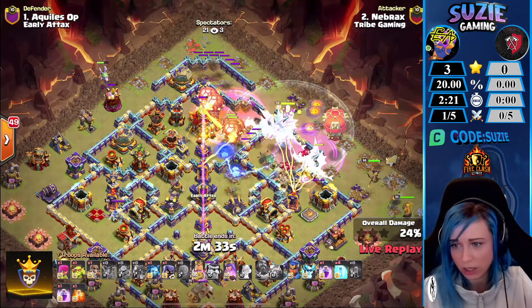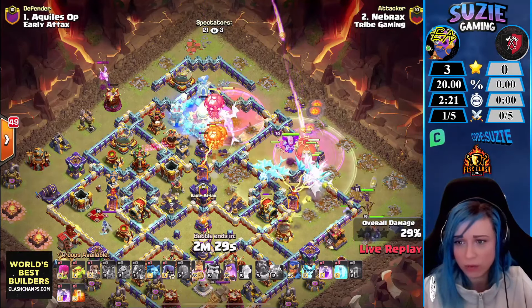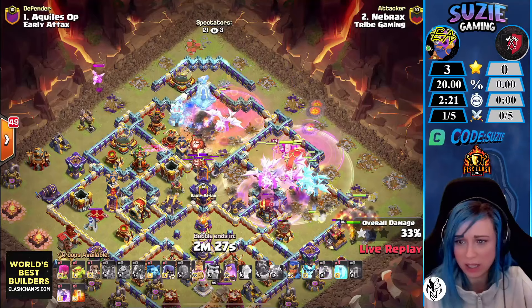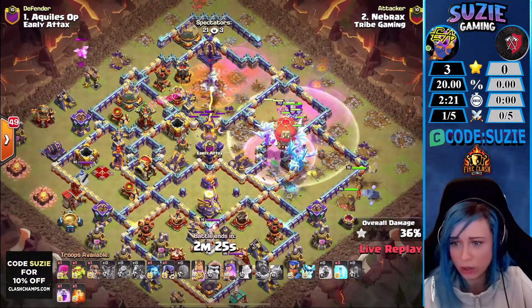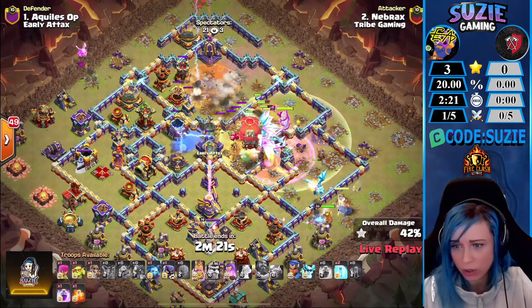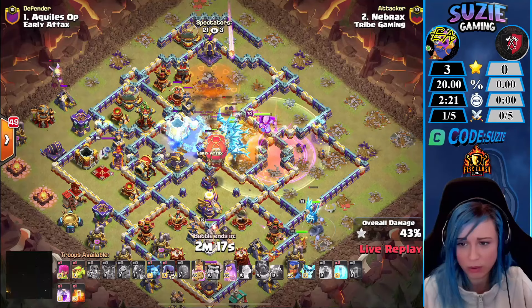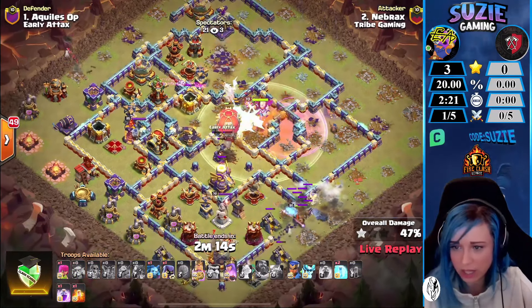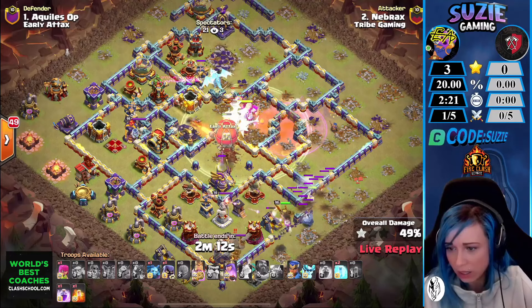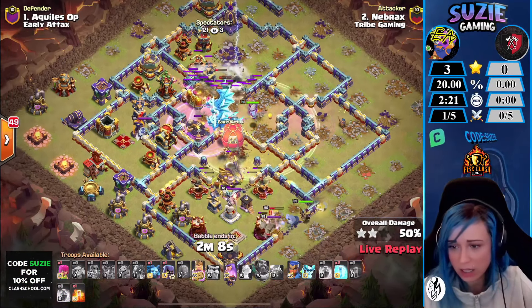Scary spells trying to distract the monolith — losing that e-dragon to the mono. Using the warden ability to protect all these dragons. Troops are reaching the town hall; we are freezing there to make sure the town hall gets cleared. It looks like no one will go for the monolith and it's gonna stay up. Big group of e-dragons now going through the core of the base. King and queen moving on the bottom side; Slumber is targeting the eagle.